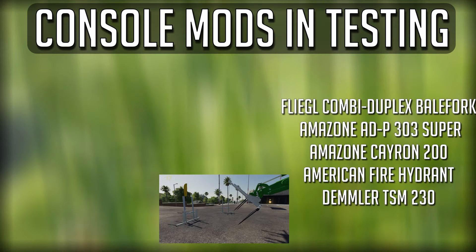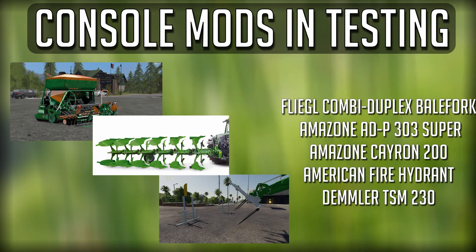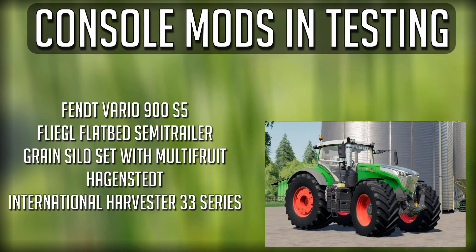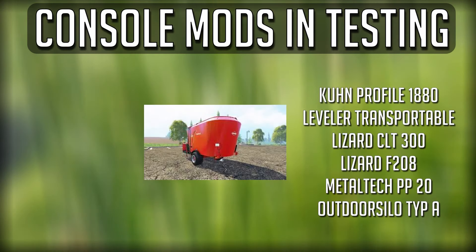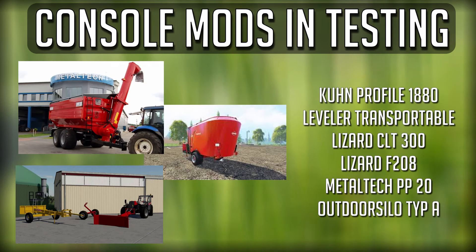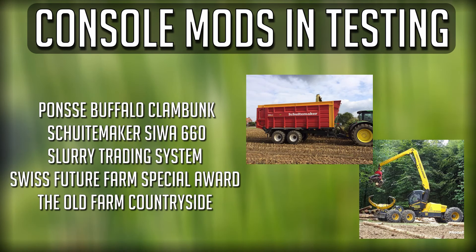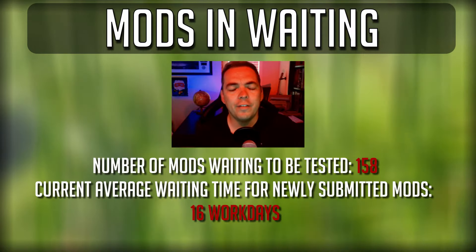Moving on to console, we have: the Flegal Combi Duplex Bale Fork, the Amazon ADP 303 Super (released today), the Amazon Crayon 300, the American Fire Hydrant, the Delmer TSM 230 and 330L, the Fentrario 900 S5, the Flegal Flatbed Semi Trailer, Grain Silo Set with Multi Fruit, Hagensteed, the International Harvester 33 Series, the Koon Profile 1880 Leveler Transportable (released today), the Lizard CLT 300, Lizard F208, Metal Tech PP20, Outdoor Silo Type A, the Ponzi Buffalo Clambunk, Shoemaker Siwa 660, the Slurry Trader System, Swiss Future Farm Special Award, and lastly an update to the Old Farm Countryside.